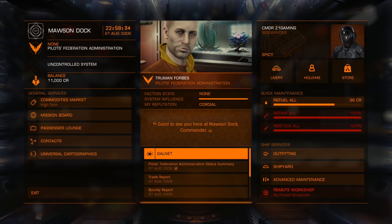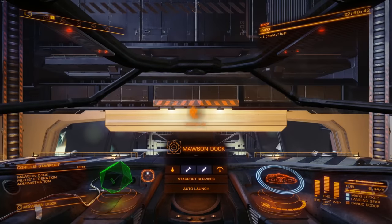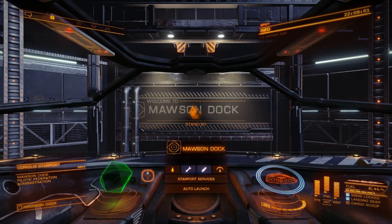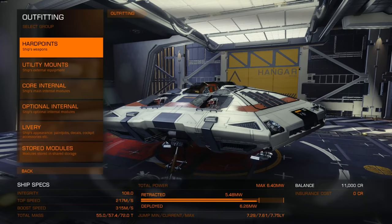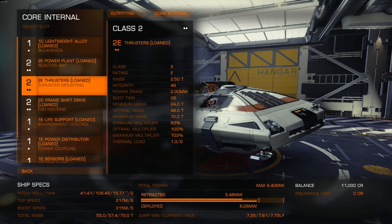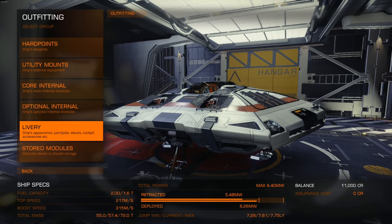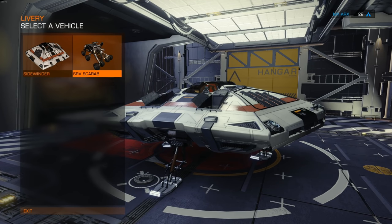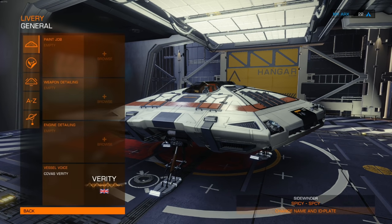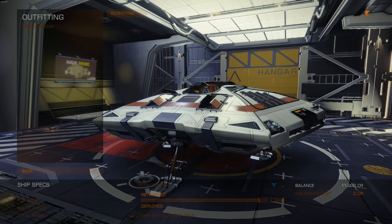We could source and return five units of uranium, source and return three units of coffee, a whole bunch of different things. This one's worth the most, but I'm curious because I don't know how much cargo my ship can hold. Can I hold five units of uranium? Let me go back and just check. Ship services, outfitting - let's see what we have on outfitting for our ship. I believe I picked the cargo variant of the ship - there was a standard all-purpose one and then a cargo variant. Utility mounts, core internal, main interior modules. Oh, these are all loaned - why is everything loaned? That's not good. Can I make this black and red? I have an SRV Scarab! Let's get back out of here. I want to see how much storage this thing has.